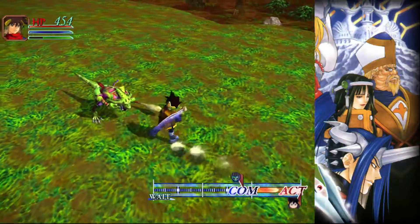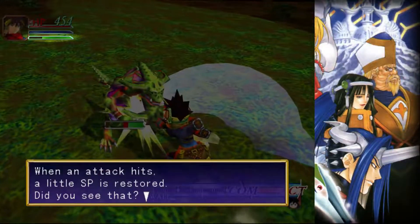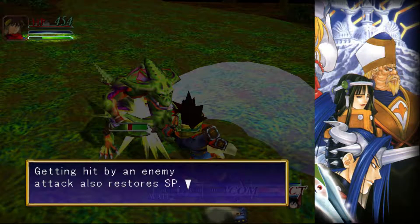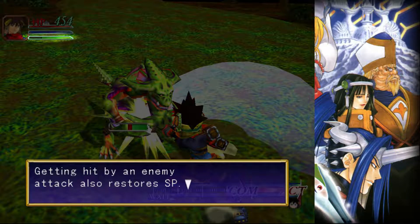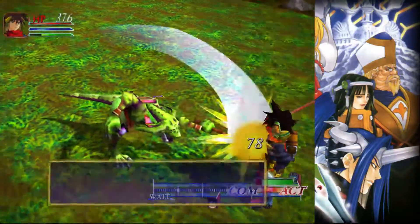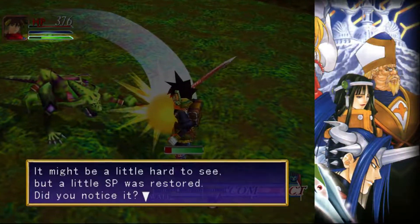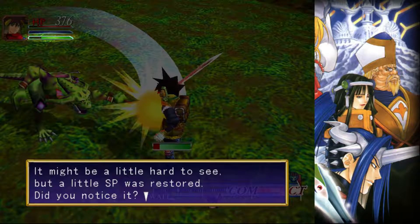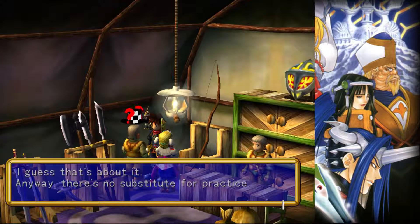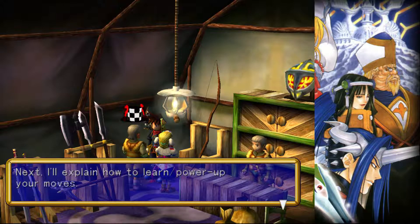Oh, that's cool. When an attack hits, a little SP is restored. Did you see that? Getting hit by an enemy attack also restores SP. Okay, that's cool. It might be a little hard to see, but a little SP was restored — did you notice it? So as you attack and as you take hits, you get SP.